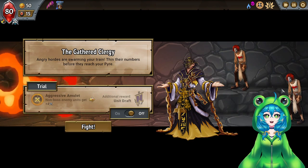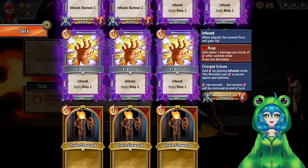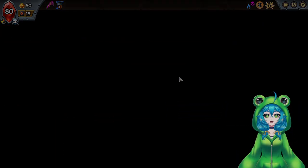Get a Unit Draft — make you stronger though? I don't think making you stronger is worth doing. I'll just fight.